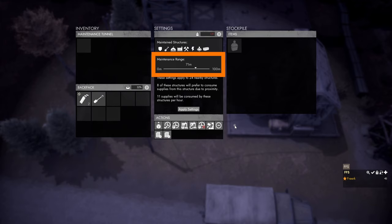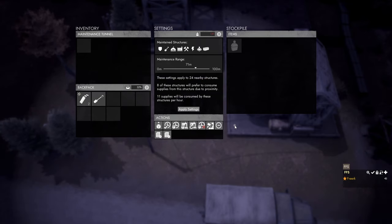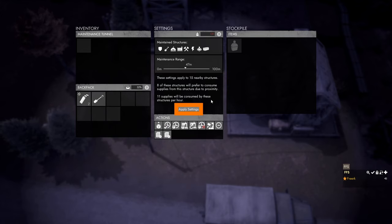With a range of 71 meters and all categories enabled, the settings apply to 24 nearby structures. Of those 24, only 8 will prefer to consume supplies from this tunnel — the others are covered by nearby tunnels with overlapping radii. Assuming nothing else is built nearby, this tunnel will consume 11 supplies per hour. Reducing the range to 47 meters excludes some structures, bringing it down to 15 nearby structures. Click the Apply Settings button to confirm changes.